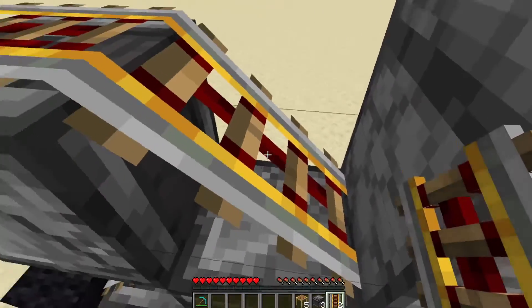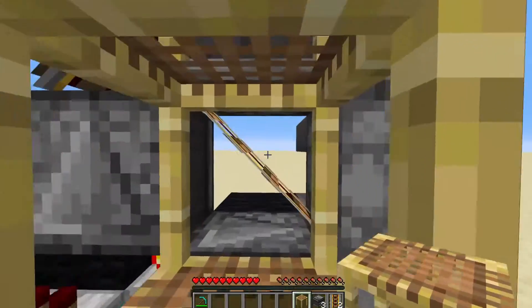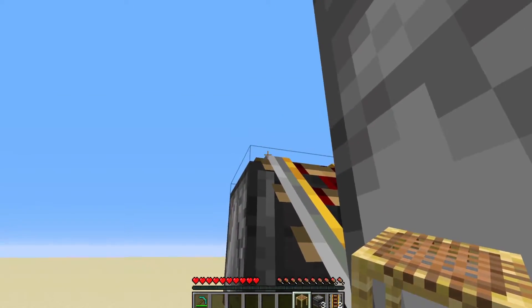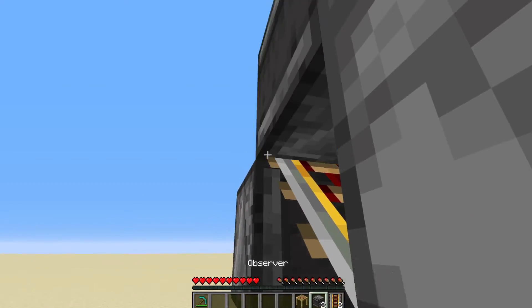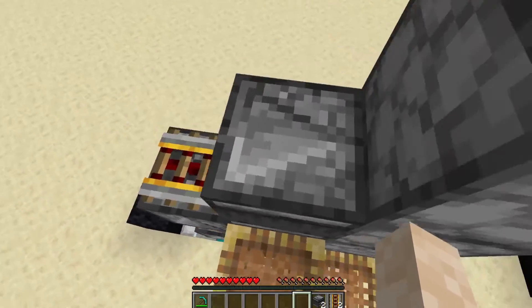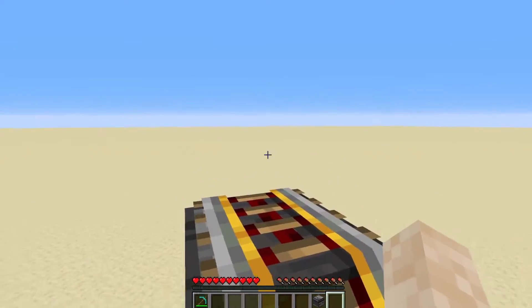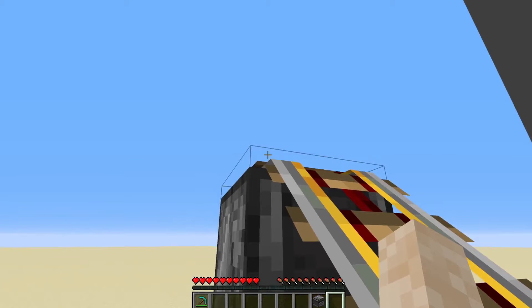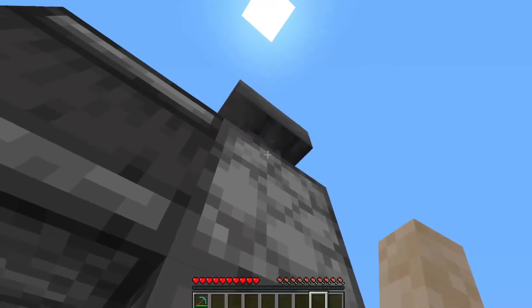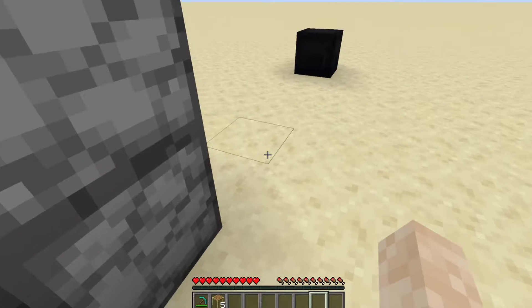After that it gets a little tricky because we're going to be a little too high just to be off to the side, so you could use a building material here to get that edge that you need — otherwise scaffolding works just as well. An observer like this, and another observer like this, two more powered rails, and your final observer facing into the top of the powered rails. This dropper elevator is now all complete.